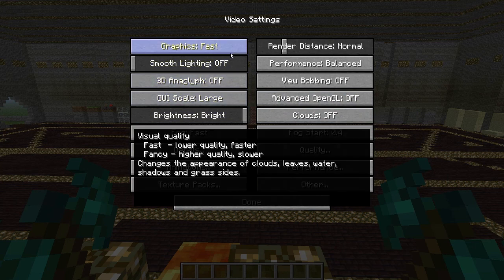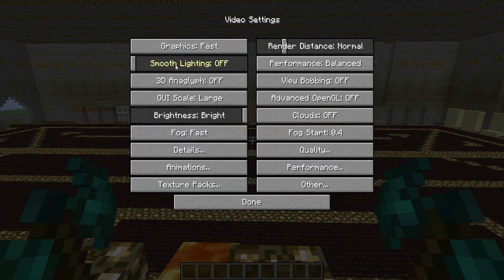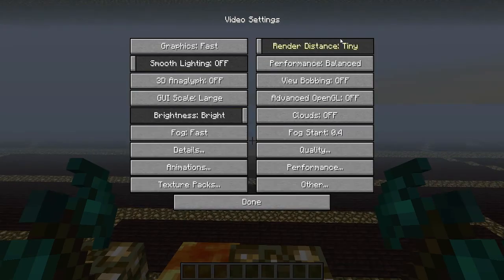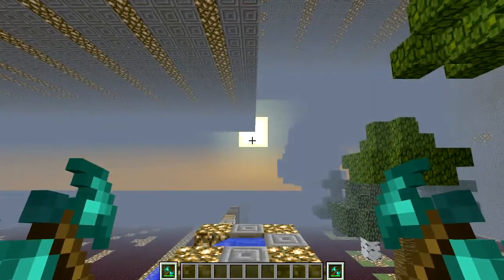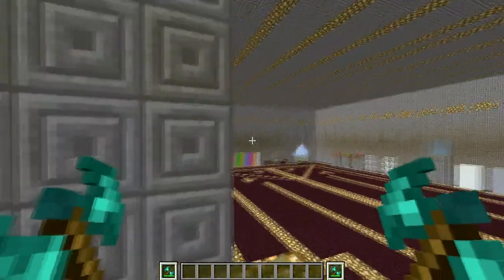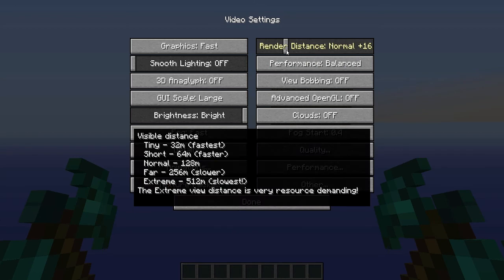To get the best performance without Optifine: graphics are usually on Fancy — set that to Fast. Smooth lighting, all the way at the bottom. Fog: Fast. Render distance — if it's really bad, set it to Tiny; however, doing so means you can hardly see anything and you can actually see through walls. If you up your render distance again it does affect quite a bit what you can see.